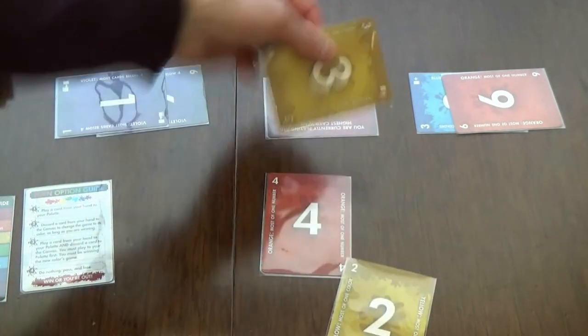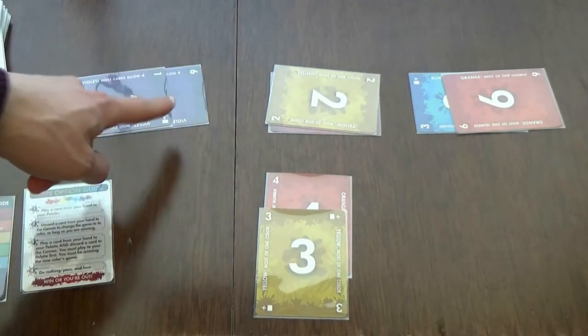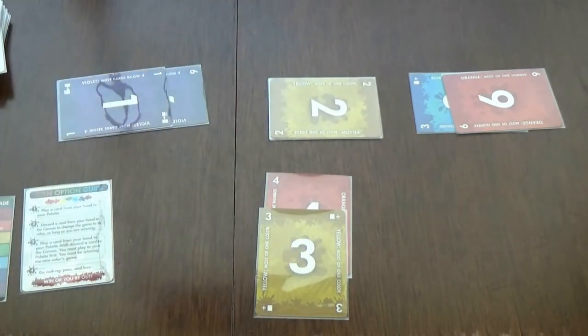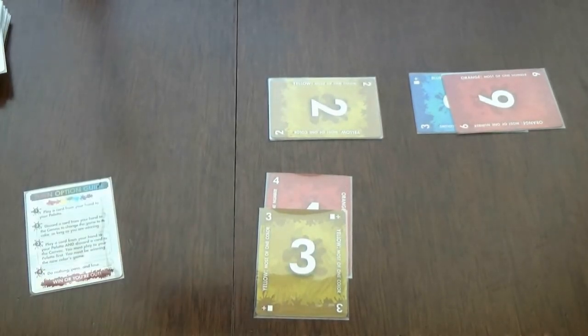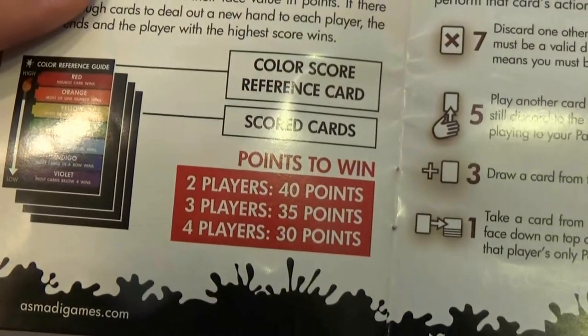If you play a number two card, you would not get any new cards. The second advanced rule is that when all players are eliminated, you look at the last rule you won with and collect all the cards associated with that rule, placing them under your reference guide - and this is your score. With two players you need 40 points to win, with three players you need 35 points, and so on.